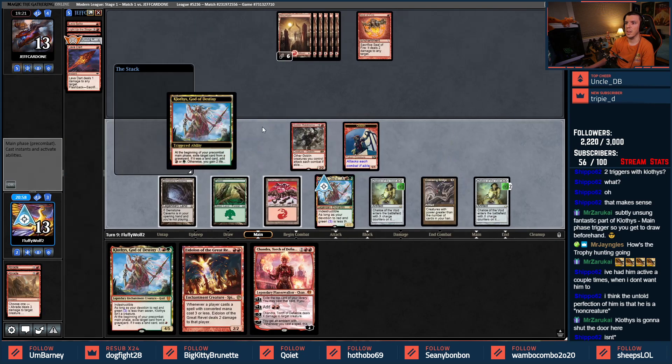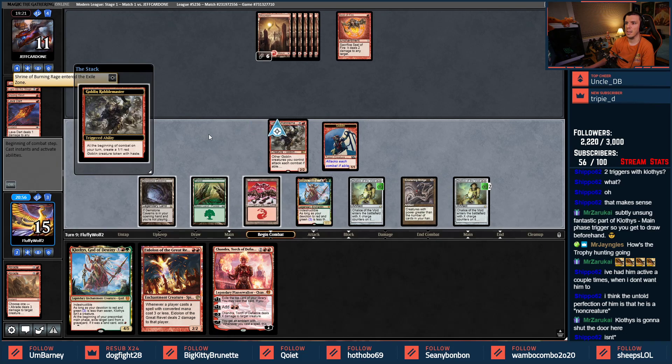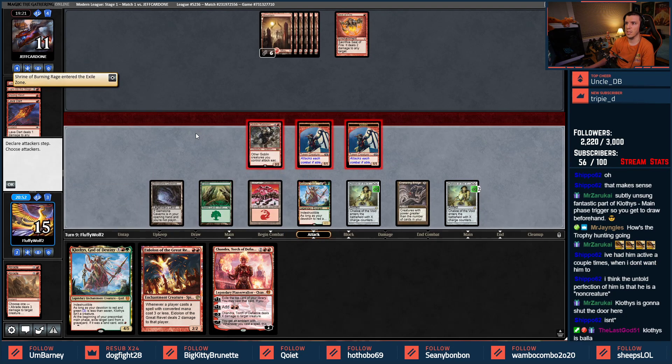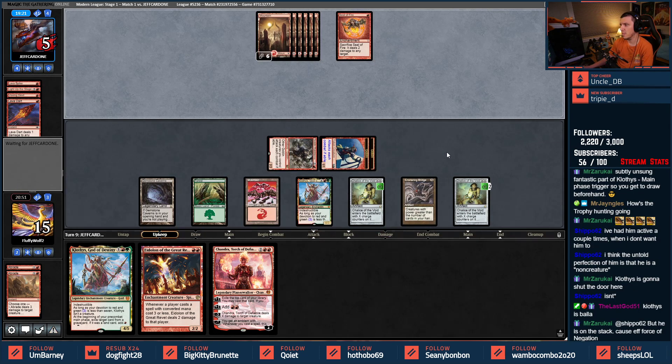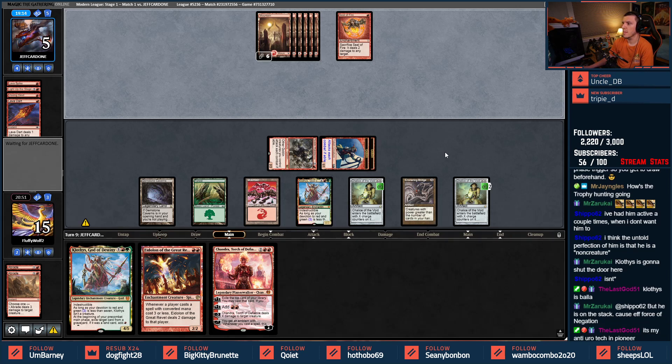Let's take the Shrine, let's attack. Still no use of the Seal of Fire — I think my opponent's just given up. Force of Negation?! Here we go — I think we got it. Against Prowess we've played three times tonight, winning two and losing only one.